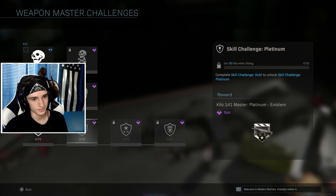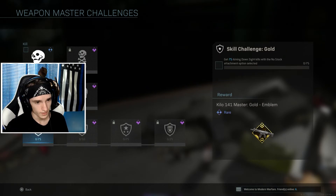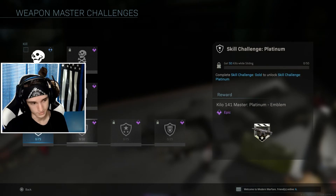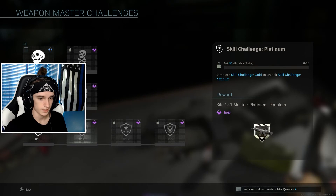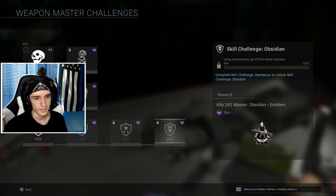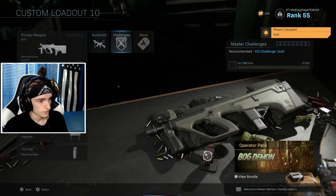75 aiming down sight kills with no stock attachment selected — not going to be too difficult. I can get all the ARs done with that challenge in a day easily. 50 kills while sliding — not extremely hard. 75 kills while crouching — same deal. Then four attachments, get 25 point blank headshot kills — not extremely hard, but I'll probably wait for Shipment to do that or get behind somebody and pop them in the back of the head.